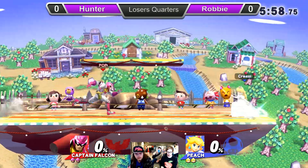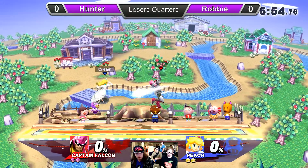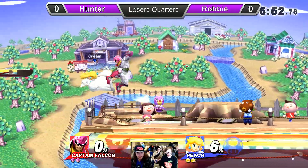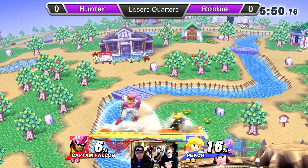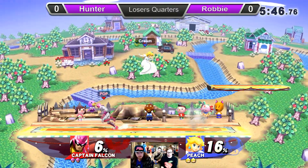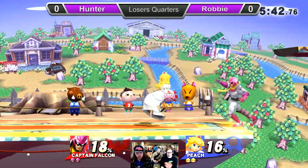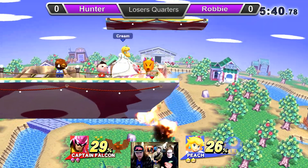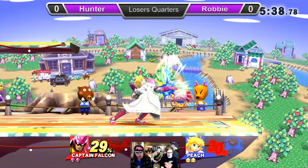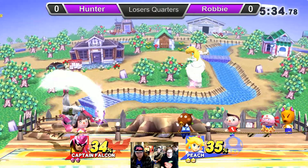Here we go. On the other side of loser's quarters, we have Hunter vs. Robby. Hunter just today beat the number 9 ranked player in Prince George, John. We saw that earlier in the top 8 bracket, but Hunter's going to have to have a bit tighter of a game if he wants to beat the number 4 in Prince George, Robby, right now.